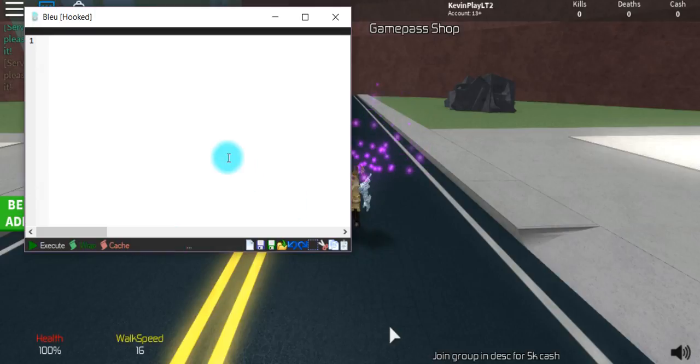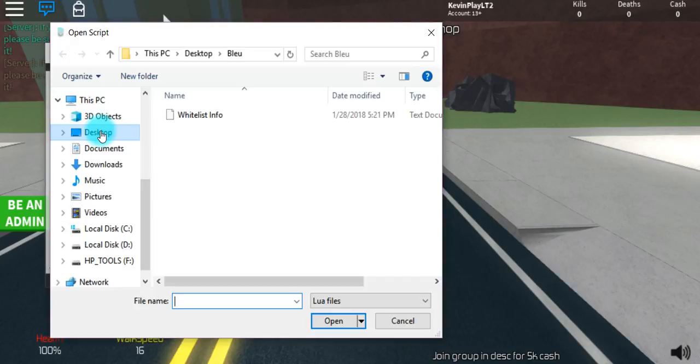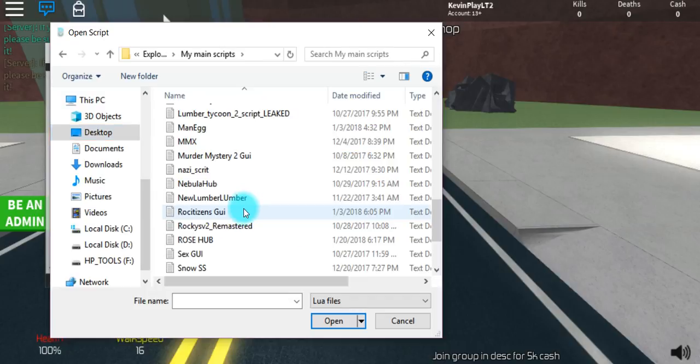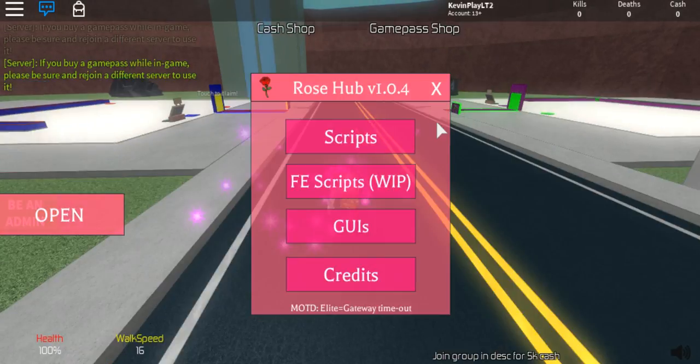Let's get some scripts real fast — I'll be right back to get some scripts. I think we can open up some scripts with this. We can get ourselves a couple scripts. Let's get rosehub — I'm not sure if they can execute a load string, but it's pretty glitchy. Oh yeah, it can execute — you guys can see it just executed rosehub right there. I kind of executed it too many times, but you guys can see it is pretty cool.